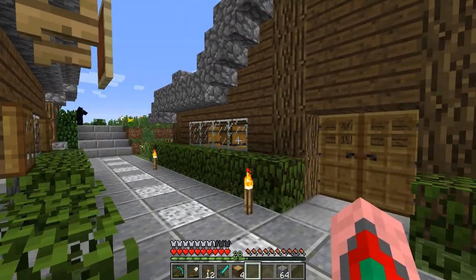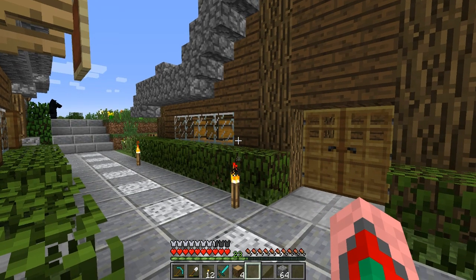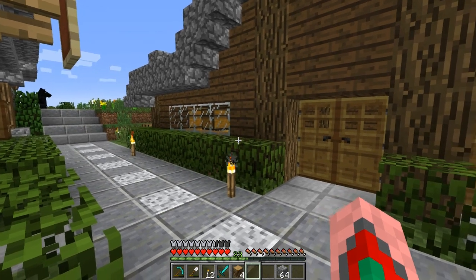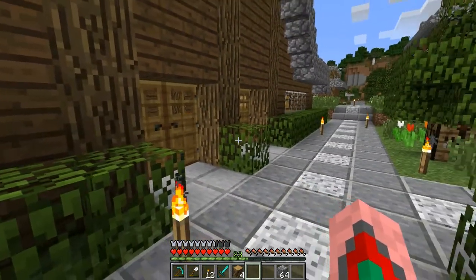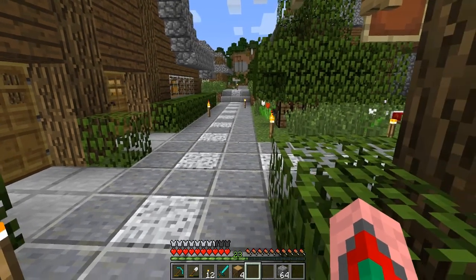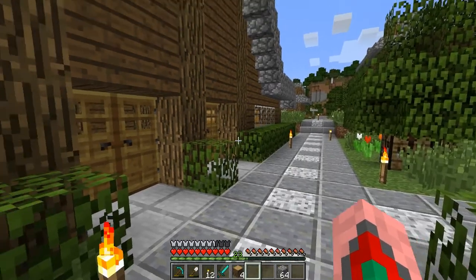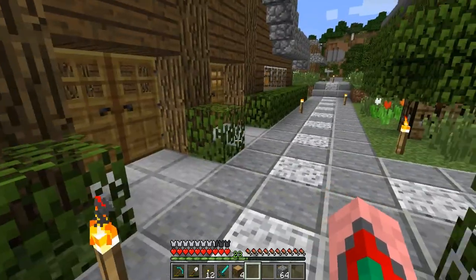You know that glitch where in the snapshot — let's say I'm in the 18W something B snapshot — if you go into a snapshot and then log out and go back in on 1.7.9, it will completely clear every item in your inventory and in your chests. That slightly happened to me, guys.